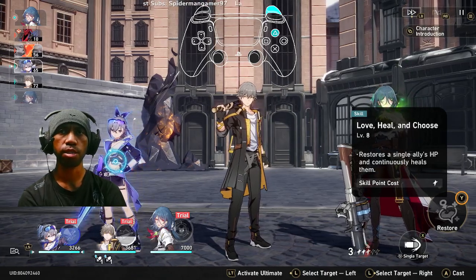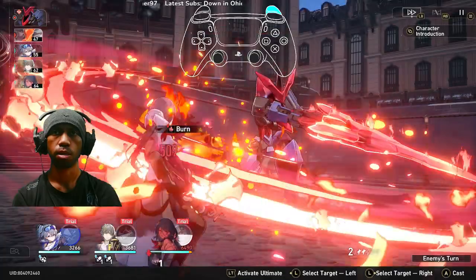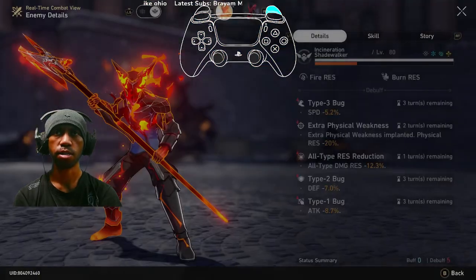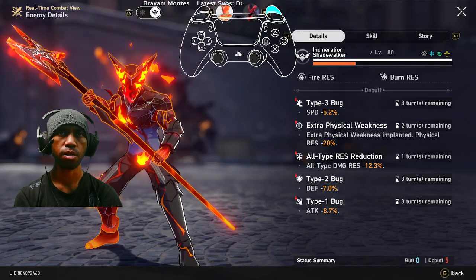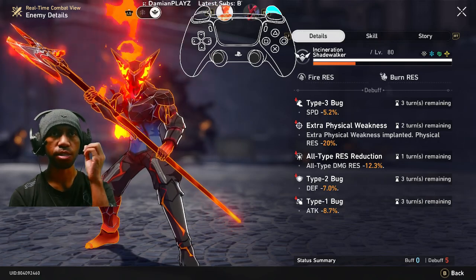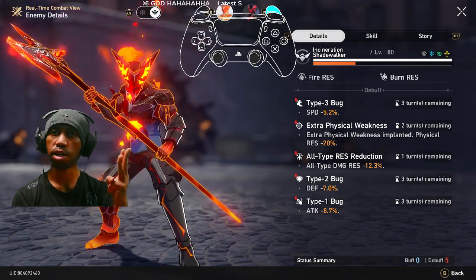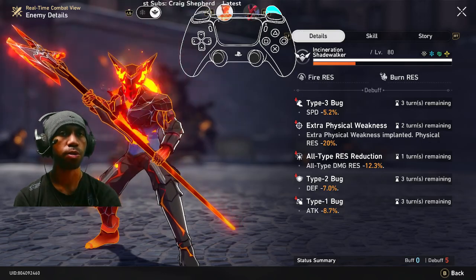The enemy is being continuously healed — okay, that's better with heals. The debuff is still active, just reduced to 5 now. But still, a lot of debuffs lasting 3 to 4 turns. Type 3 bug lasts 3 turns. Crazy man.